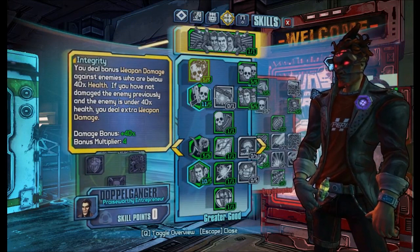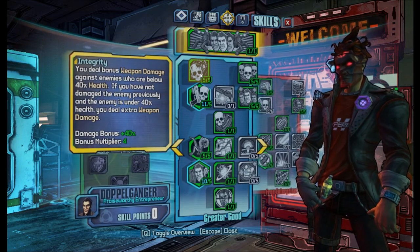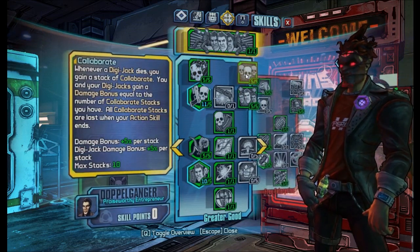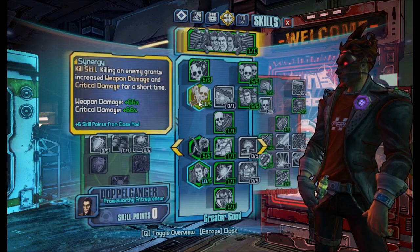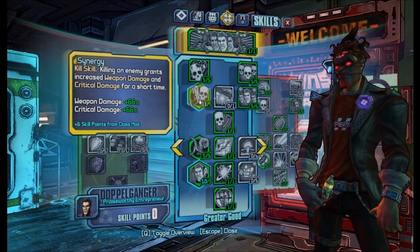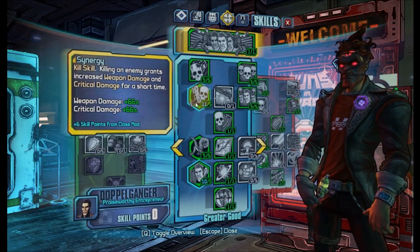In the Greater Good tree we have Integrity, which is a multiplicative bonus, so this is a huge bonus to your DPS. Then we have Collaborate, which is just more gun damage. Then we have Synergy, and you can see this is being boosted by my class mod, because this is a very huge bonus — combined with Leadership this will be active all the time.